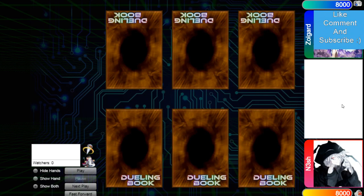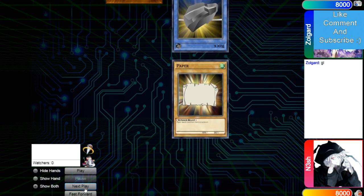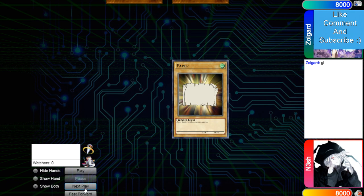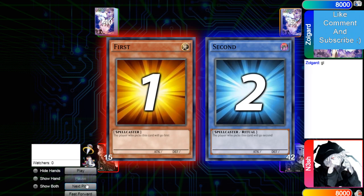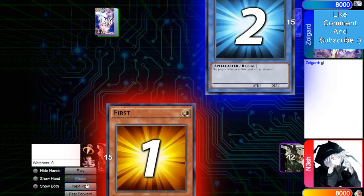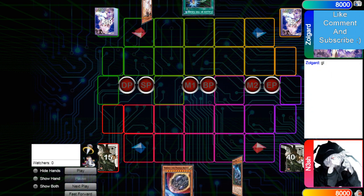Hello guys, the DV Grinder here, back at it again with another video. This time it's Nesh with 1776 rating versus Zolgaard with 1258 rating, so it's going to be another high-rated DV video. Also later today in a couple hours I'm going to be reacting to the PPG ban list, so make sure you don't miss that. Nesh wins the rock-paper-scissors shoot, he goes first with 42 cards.